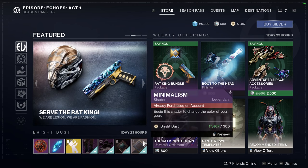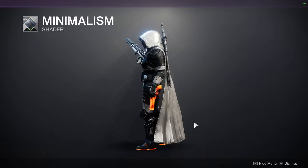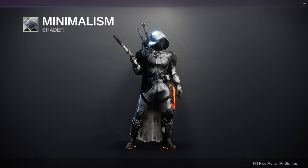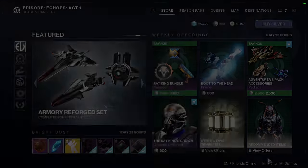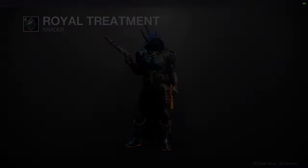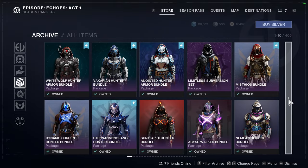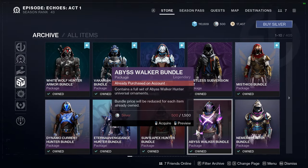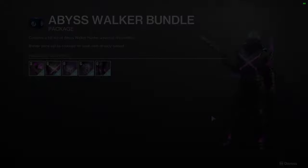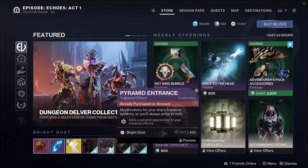Last but not least, Eververse has the Minimalism shader — this looks pretty cool, though I'd probably swap the cloak out for a black since I'm not a fan of that silver. We also have Royal Treatment, which is the shader from the Abyss Walker armor set. So if you like that shader from the Abyss Walker set for hunters or any other class, Royal Treatment is what you're looking at — it's their pyramid entrance shader.